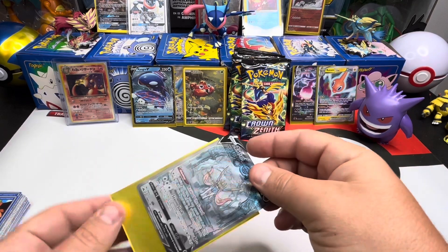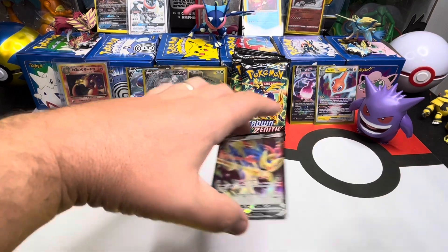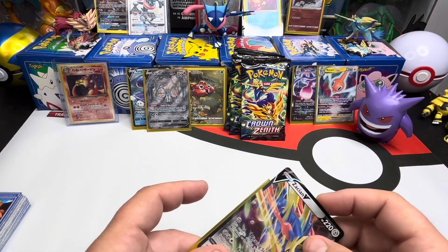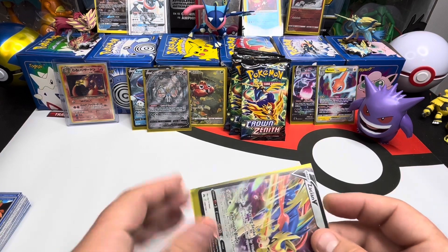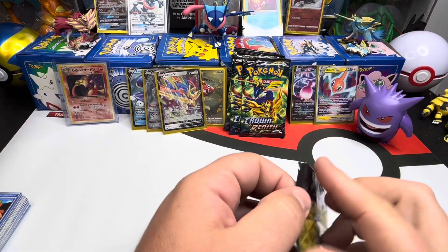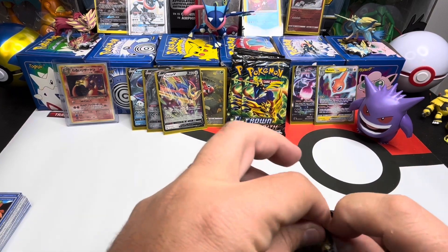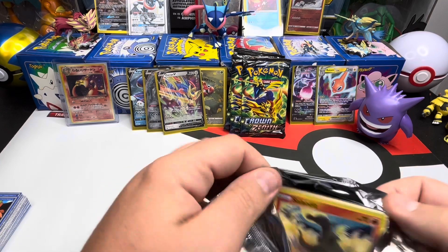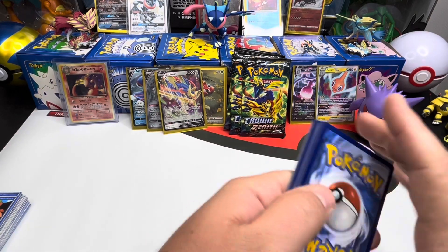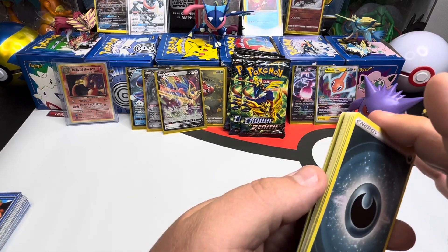Man, we have been pulling some insane stuff. I do have two more of these — I've got one more Zation, one more Zamazenta. It is freaking hard — y'all are making it hard not to open these. I really wanted to keep a box of each sealed. But apparently these things are stacked. I think GameStop has these on sale right now — if you're a pro member, I think they're like $46.